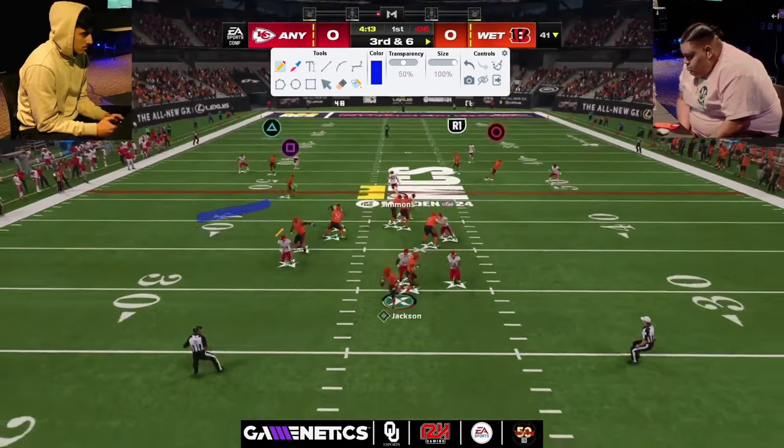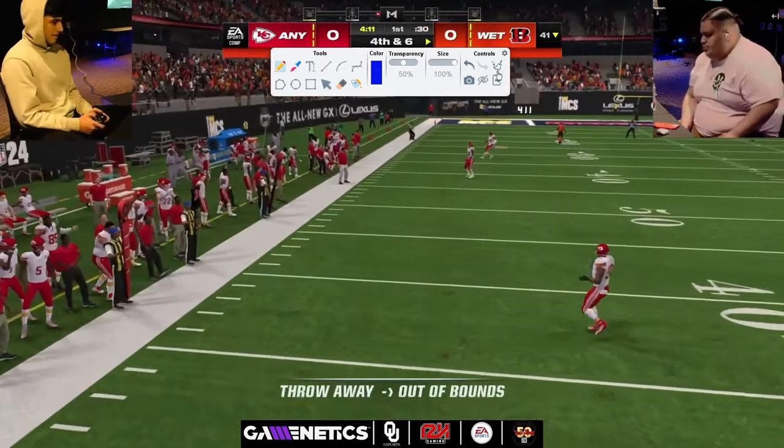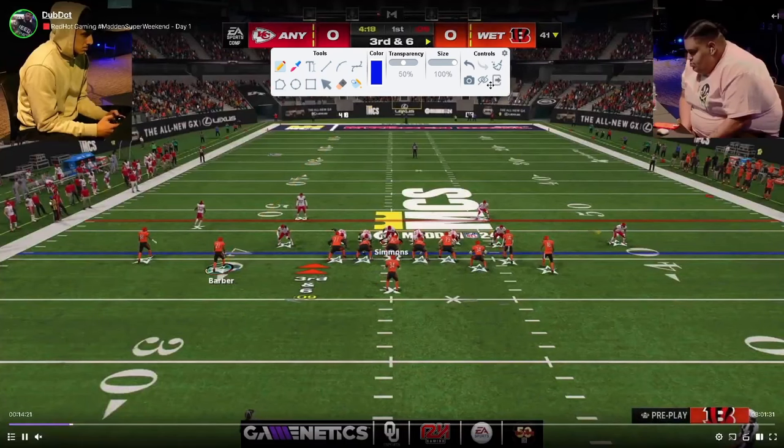He actually had it but gets screamed at, and this is what 6-1 does. A lot of people are running 6-1 right now because everybody's pretty much 99 speed in Madden — 97, 98, 99 speed — so these linebackers are going to scream off the edge.